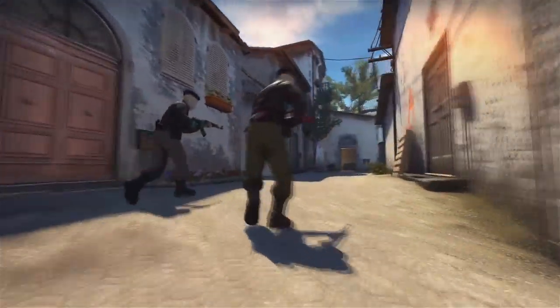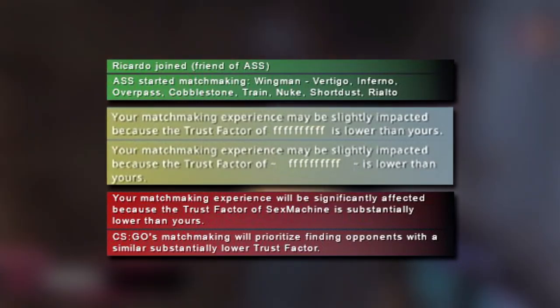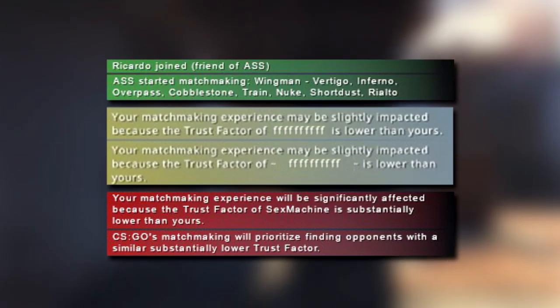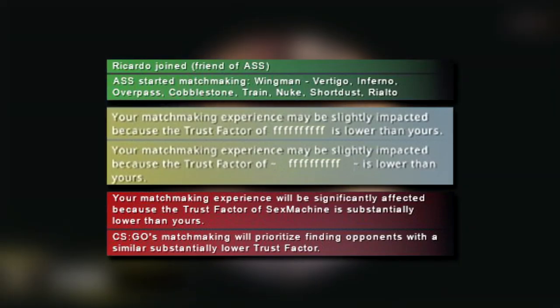You can see your trust factor only in the competitive lobby. There are three types of trust factors. If you have a good trust factor, you will not receive any messages in the chat lobby. If you have an average trust factor, you will receive a yellow notification. And if you have a bad trust factor, you will receive a red notice when the game starts.